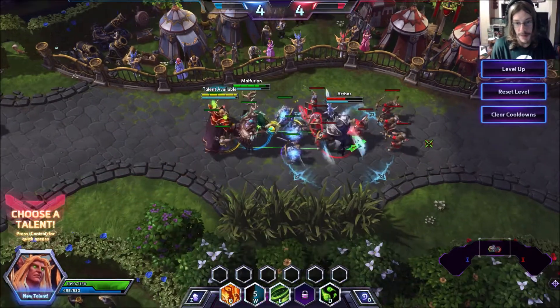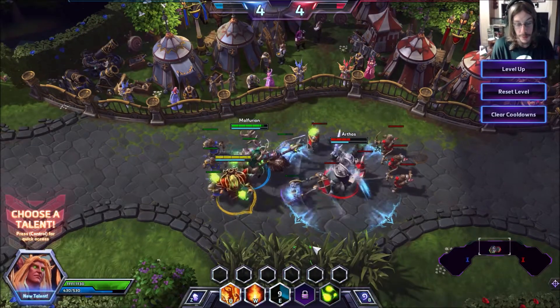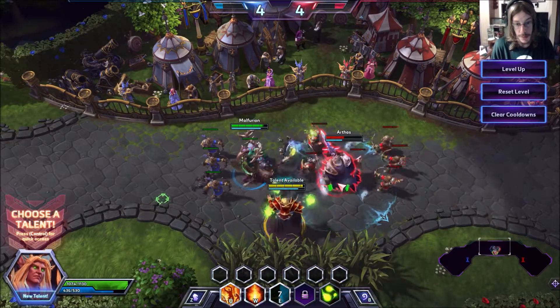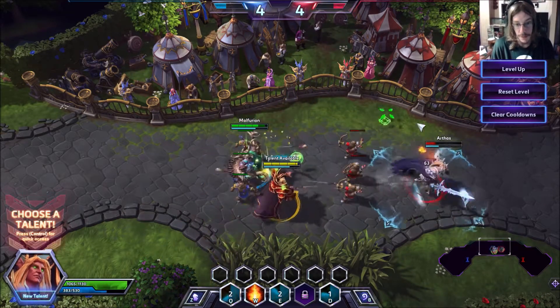His Gravity Lapse is sort of just like a stun — it hits 1, but if you have Verdant Spheres on it, it will stun 3. And then Verdant Spheres also makes the Flamestrike just a little bit bigger when activated.